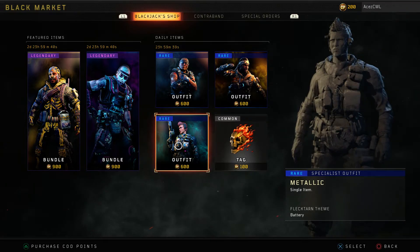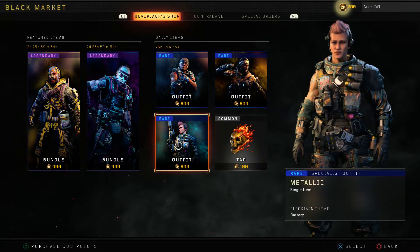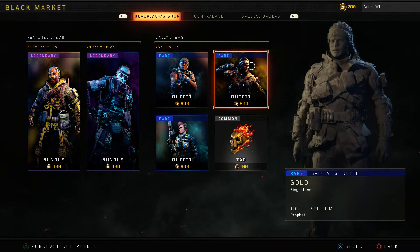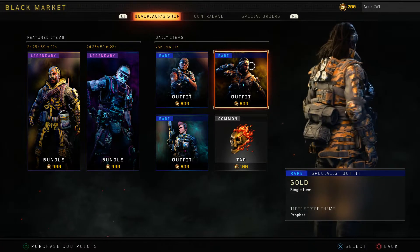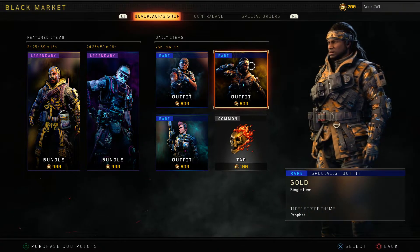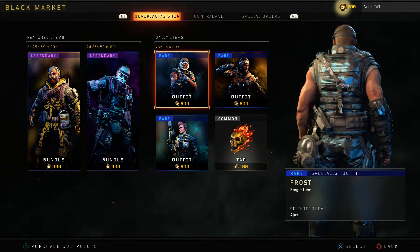Like I said guys, if you don't have the metallics or golds or frost, I would recommend picking them all up if you're into that and you have enough COD Points — I think the outfits are sick. Here's the Metallic for Battery. I think we've seen one for Battery already on Metallic. And then for Prophet we have the Gold — I don't know if we've seen this one yet or not. I think this is just cycling through some that the first week of Xbox and PC missed, but I'm not sure on that one. And then we have Frost for Ajax.